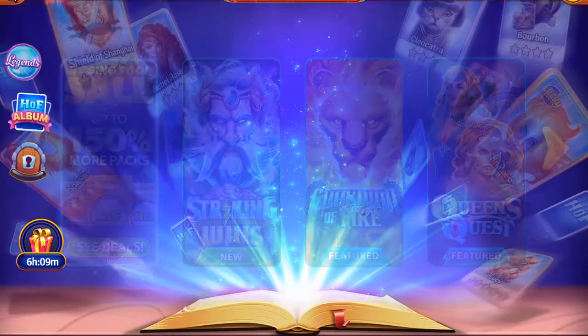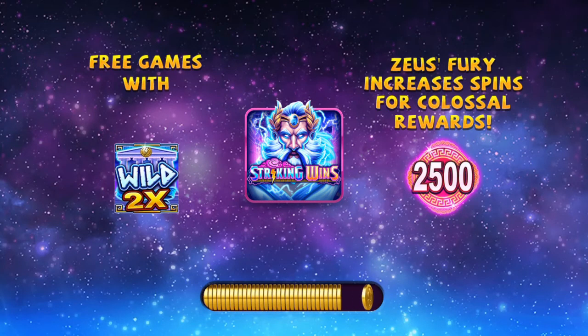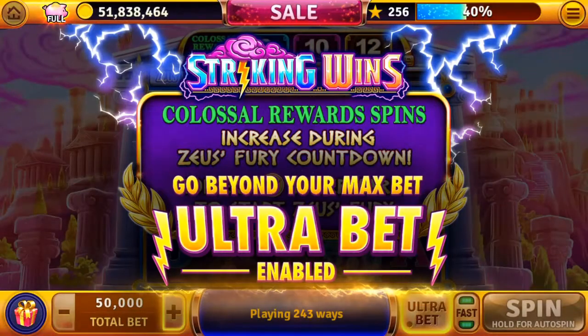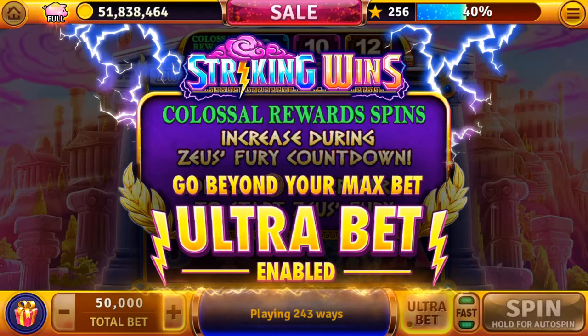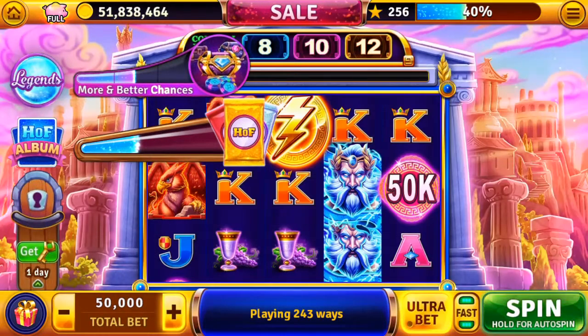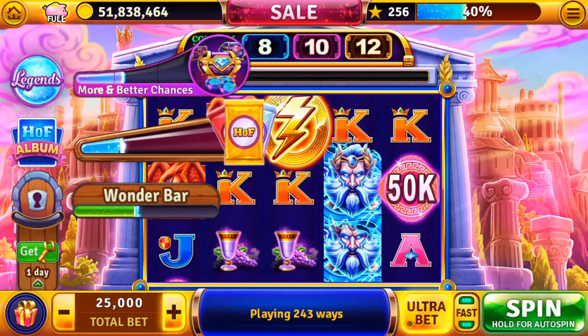Striking Wins — free game wins. Zeus Fury increases spins for colossal rewards. Ultra bet at 50,000 is a little high, I'm going to lower that. Hit that minus sign beside it and it'll lower it. I think we'll stay at 20.